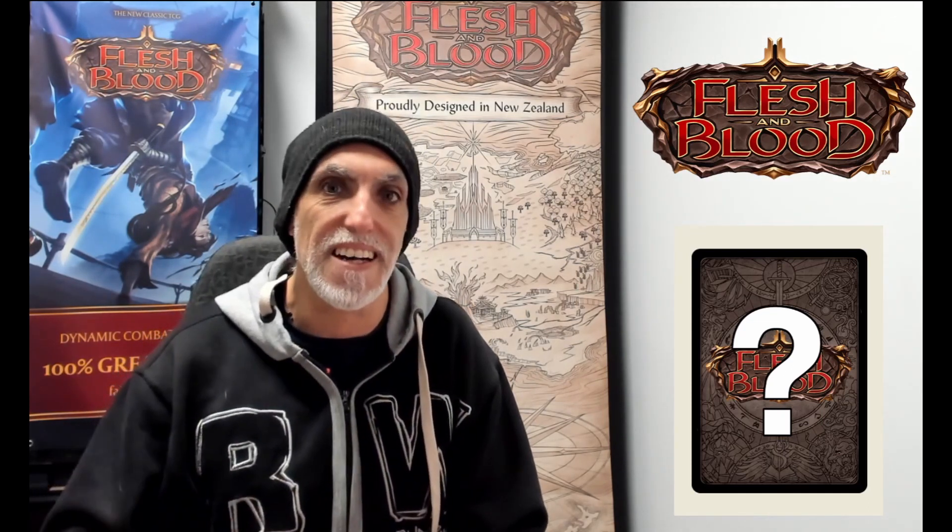The first one is a harder card to get but well worth it — Spoils of War. The next weapon attack this turn gains plus two and go again. In the video releasing tomorrow I talk about Sir Bolton and the importance for warrior to be getting go again. That deck is going to be crazy, and a free go again is where it's at. Spoils of War is pretty expensive at the moment, but it's only going to go up.